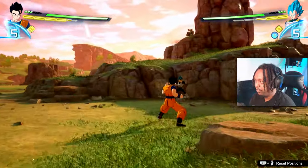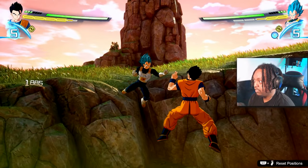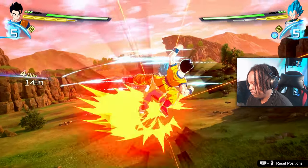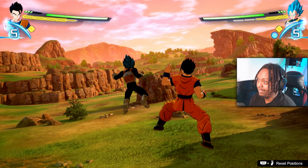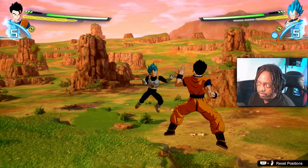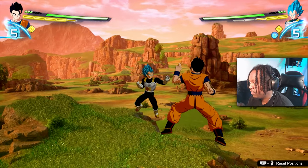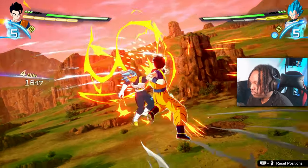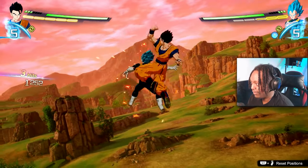So with Ultimate Gohan: square-triangle is the fast kicks, square-square-triangle is the ki blast push, square-square-square is the turnaround kick, and square-square-square-square-triangle is the gut punch. To demonstrate one more time: square-triangle is rapid kicks, square-square-triangle is the ki blast push, square-square-square-triangle is the turnaround kick, and square-square-square-square-triangle is the gut punch.